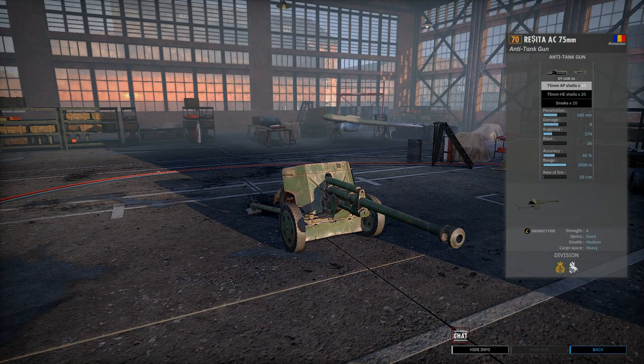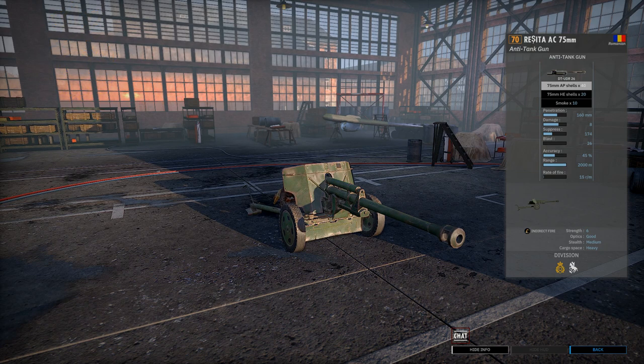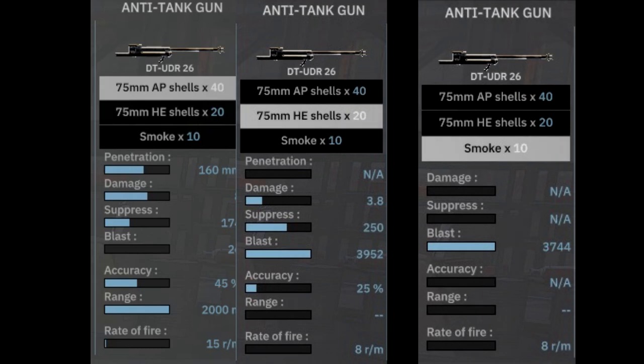In-game, the Resita AC 75mm is a 70-point anti-tank gun, available exclusively to the 1st Romanian Tank Division and the 5th Romanian Cavalry Division. It has one weapon — a 75mm cannon. You've got three sorts of ammunition: 40 armor penetration shells, 20 HE, and 10 smoke shells.